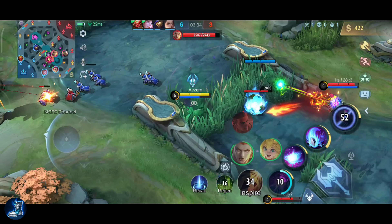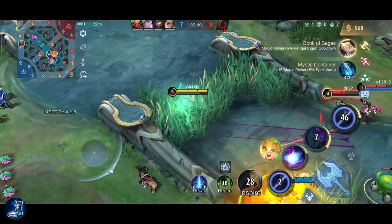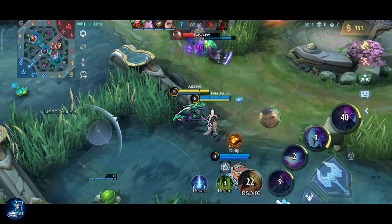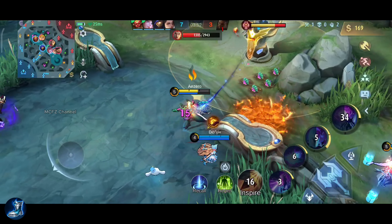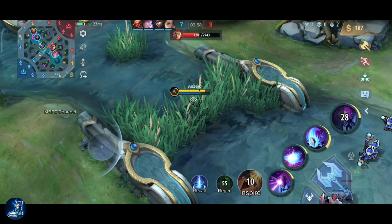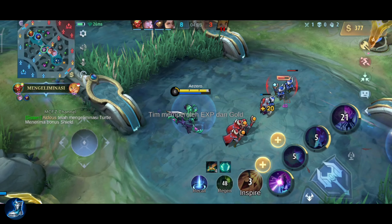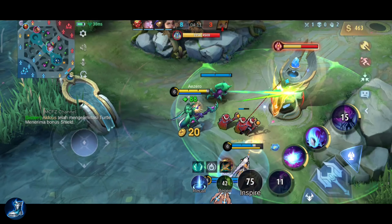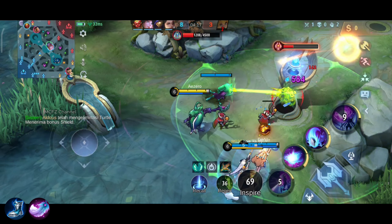Target ini dibantu sama kalian, gua nggak berani. Tapi diambil Aldous itu malah bagus karena dia hyper yang kedua, hyper XP-nya nih. Fredrin mati ya, dikit lagi. Ini bisa di-ulti, jadi kita tenang karena nambah darahnya lagi. Kita clear itu biarin aja, udah dua hyper masa harus dibantuin, nggak perlu.